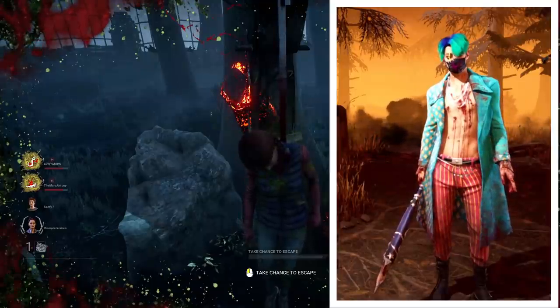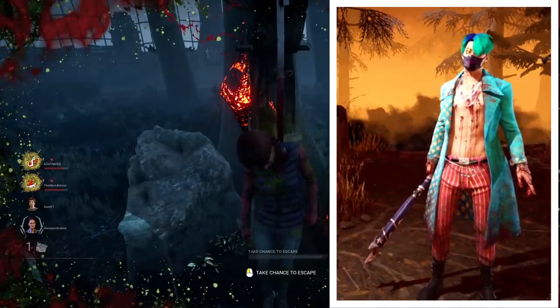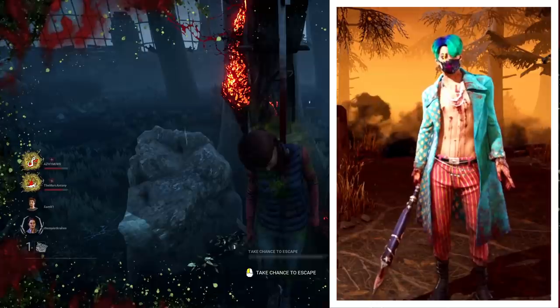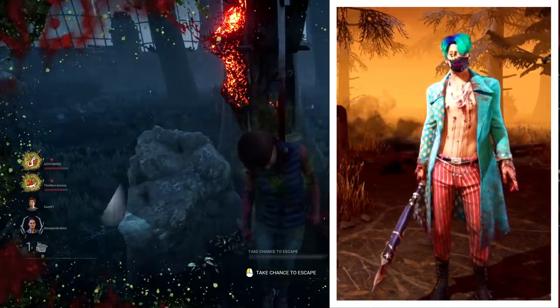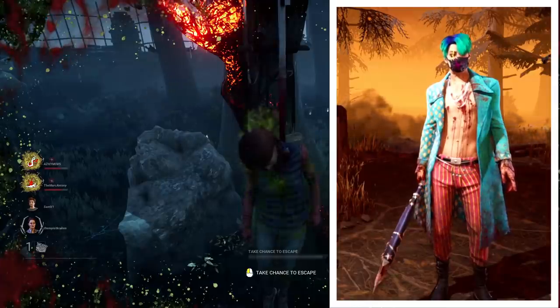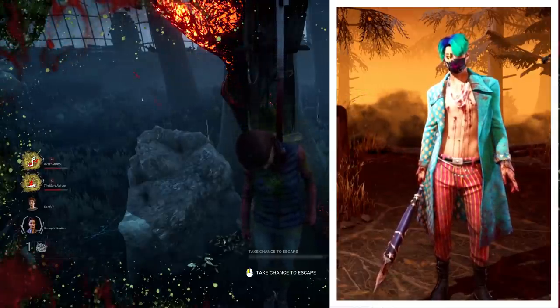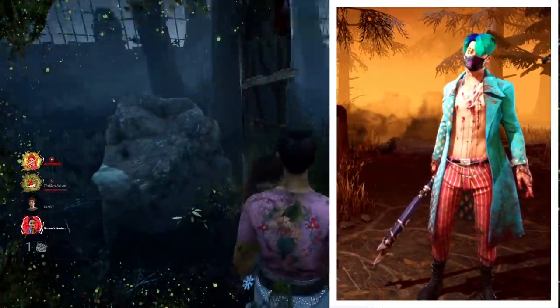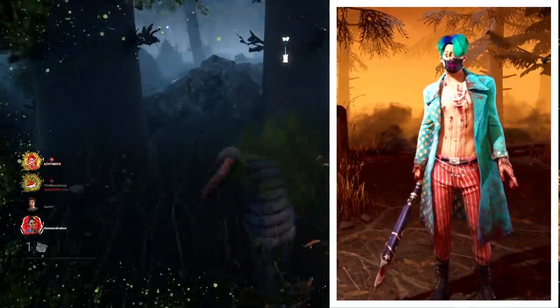The Trickster has a whole cyan, watermelon-y colour scheme going on. It doesn't align perfectly well across the different sets, but the colours are close enough I feel. This is one I like just for the uniqueness of the colours. It also makes the basic Trickster look far better, over the super bright yellow. Also, the Crescent Bat is super cool.